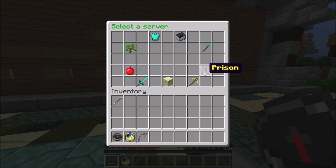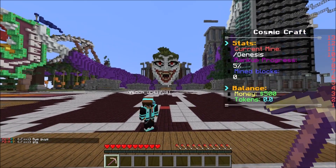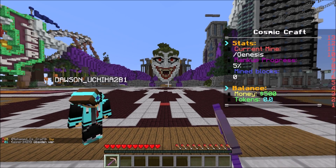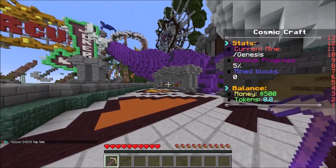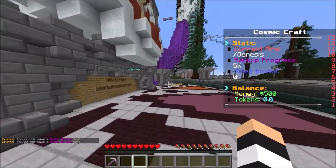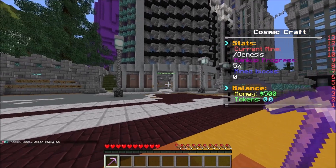I'm now on the Cosmic Prison server. We spawn in a huge area with a giant joker-themed pixel art. Right away you get a super awesome pickaxe called Sexy Efficiency with Fortune 5 and a custom enchant, Auto Repair 10, which means it will never break. There are crate keys to check out, plus info about tokens and server features. They also have a pickaxe upgrade and repair station.